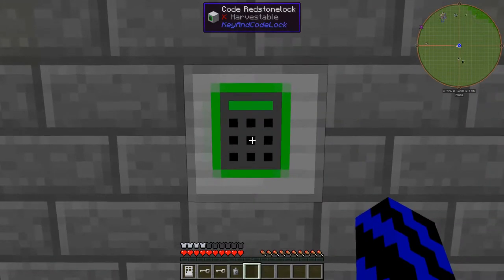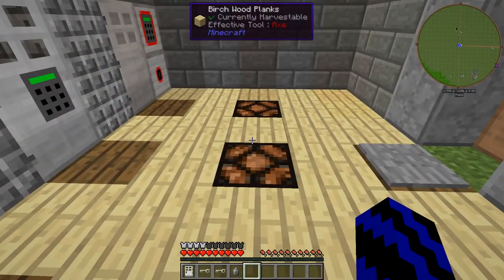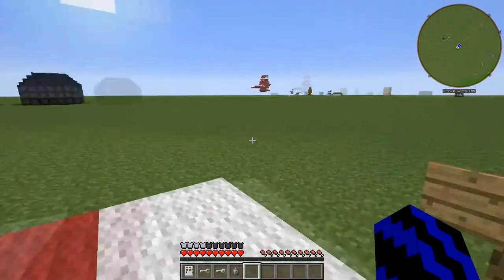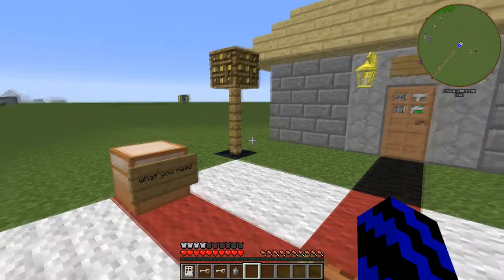If you want to turn these lights off, all you have to do is go back over to the block and enter 55 — or whatever code you put in — and bang, there you go, your lights are off. I hope you've enjoyed this mod. I will leave the link to the mod in the description below.